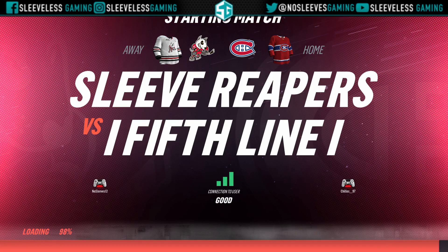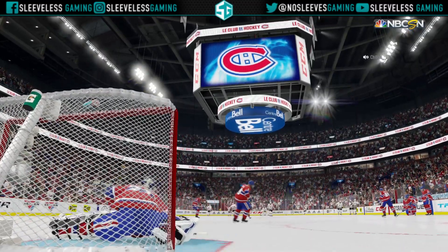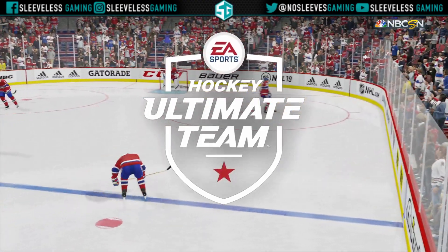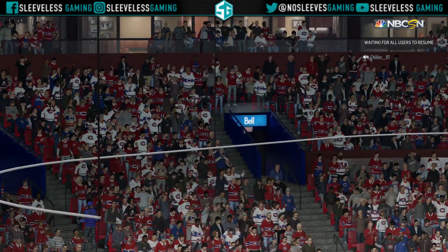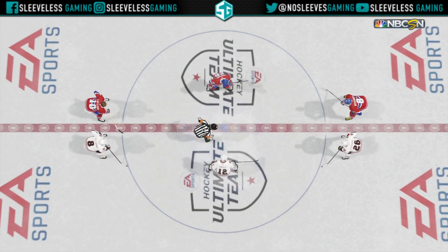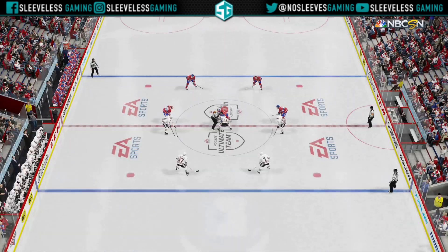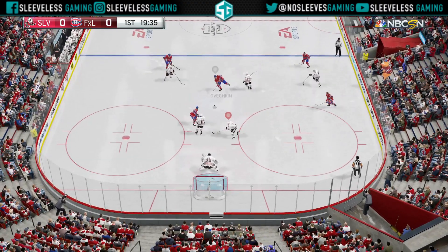Let's get right into it. Something that I feel nowhere near the correct amount of people do is aggressively changing your settings mid-game. What I mean by that is the AI is obviously controlled by the settings that you have. There isn't a drastic enough change between say standard aggressiveness and full out attack or protect net and standard — there just isn't enough difference in how the AI acts. But if you go from protect net to full out aggressiveness in the defensive zone, or vice versa from full neutral zone trap to full forecheck, you're going to notice a big, big change.